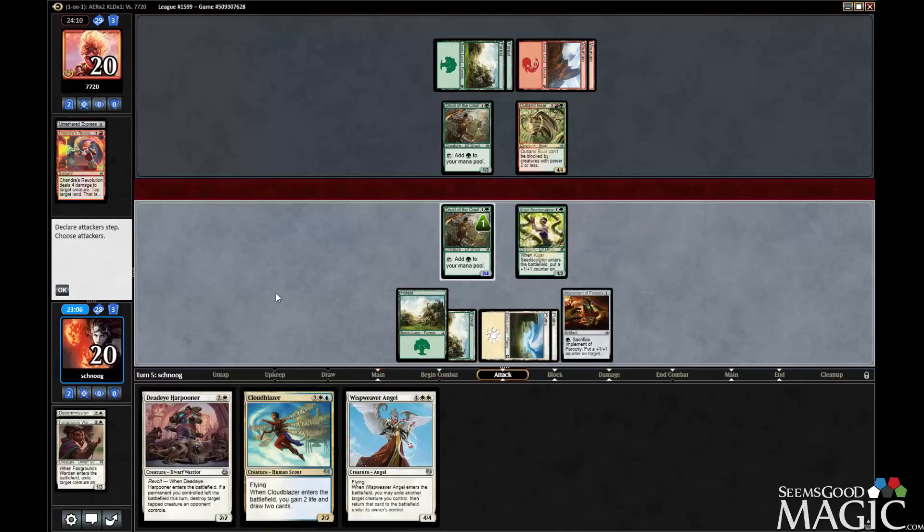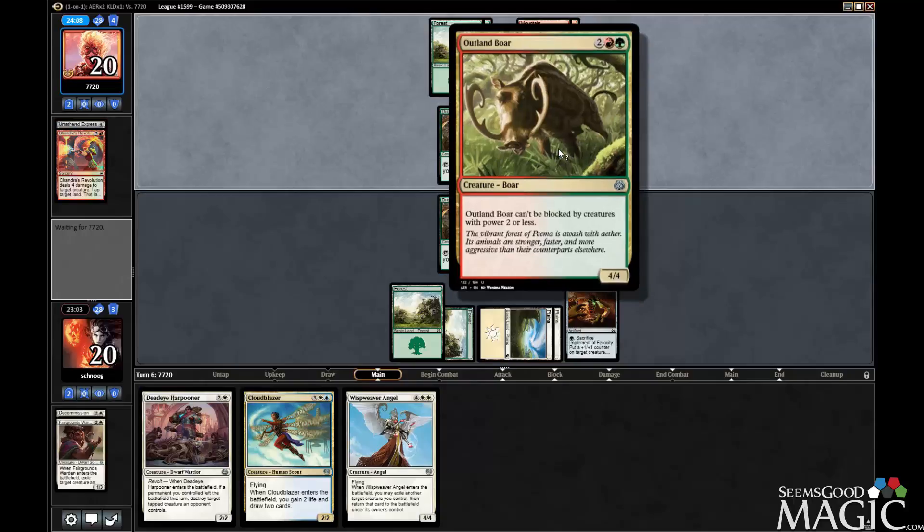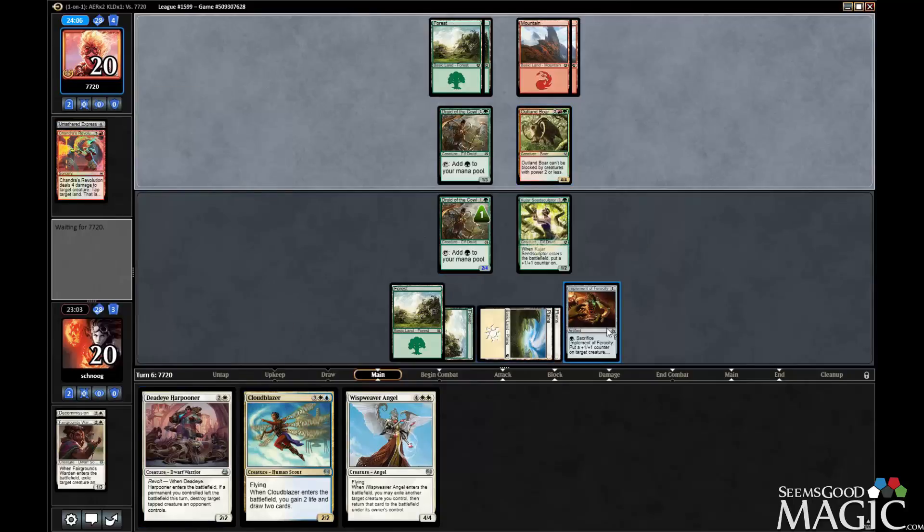Seed sculptor. We can at least flicker the seed sculptor, which is fine. So we have to take one hit from the boar, but then we can harpoon it next turn when we crack this implement, so that's all good.